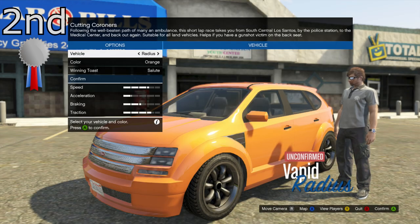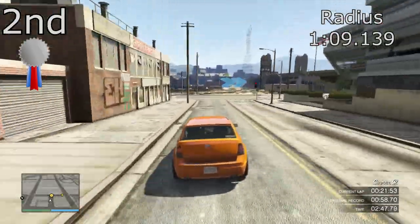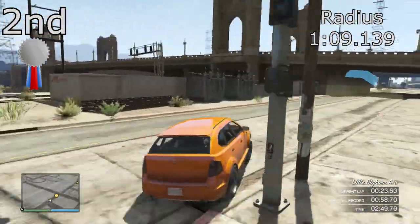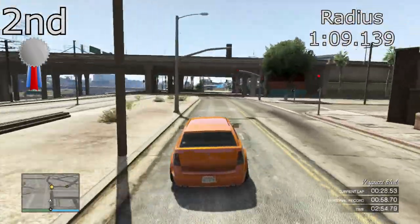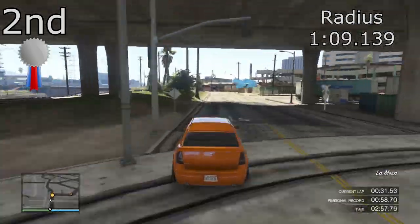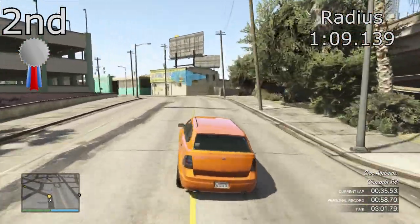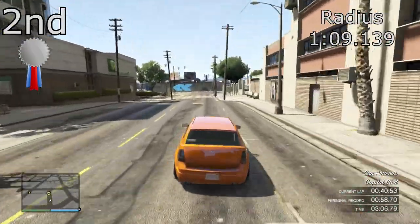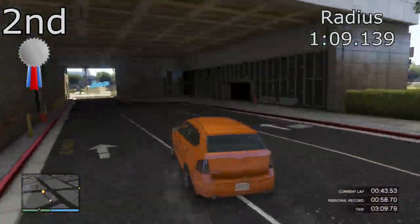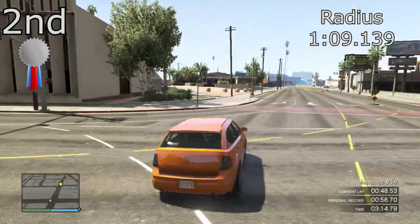In 2nd place we have the Vapid Radius which got a lap time of 1 minute 9.139. Now this is a big jump from the Park Ranger — almost 2 seconds quicker — and really the top 2 are in a class of their own. The Radius does have very good traction and very good brakes as well. It depends on your driving style, but I would say that with the Radius you can throw it into the corners a lot more. But it just doesn't have the power to get it up into first position.